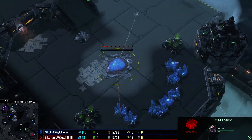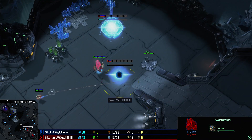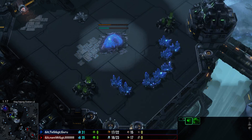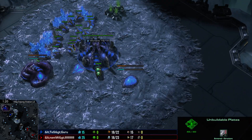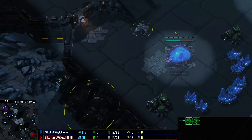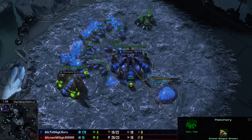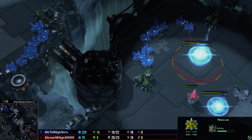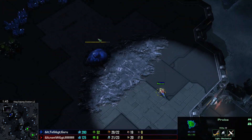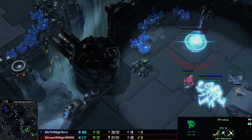We have the standard hatchery first on this map from Guru versus Protoss. But interestingly, Naniwa has gone for a Nexus first into Gateway, wall-off on the low ground — a beautiful wall, just a pylon, a gateway, and a cybernetics core, walling off everywhere but that little choke point behind the gas. Naniwa's probe comes over and scouts, and he sees it's just a standard hatchery first for Guru, knowing his build has paid off.